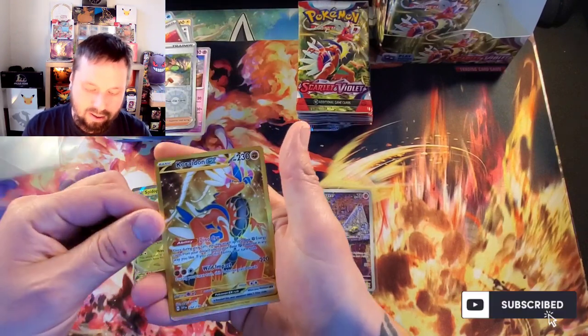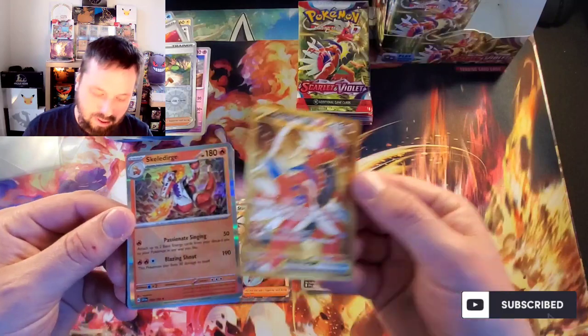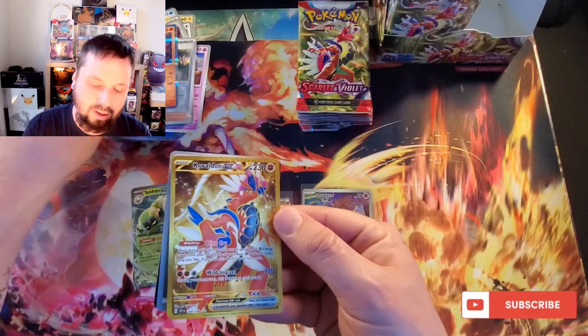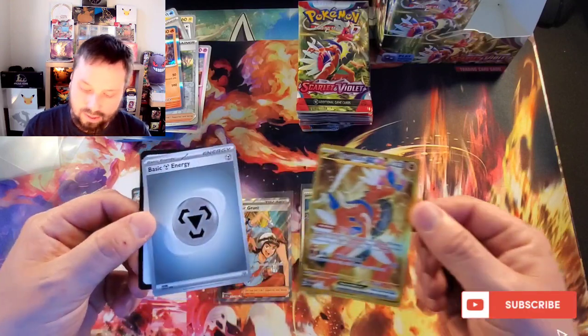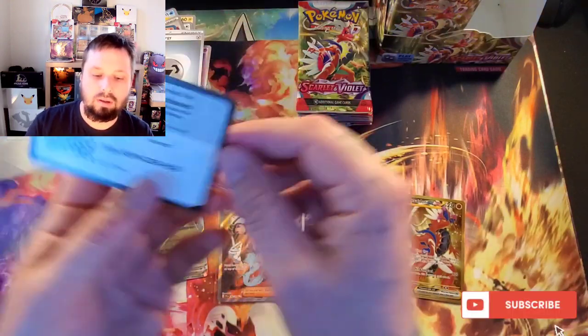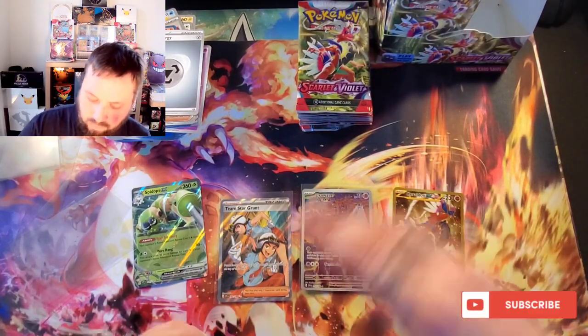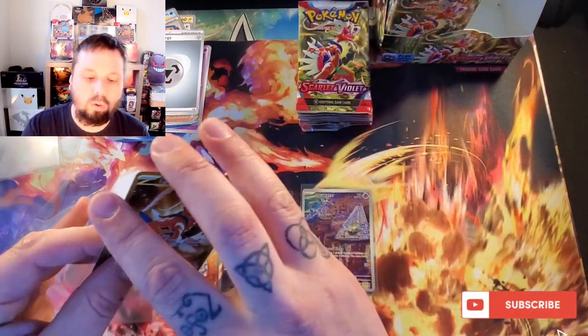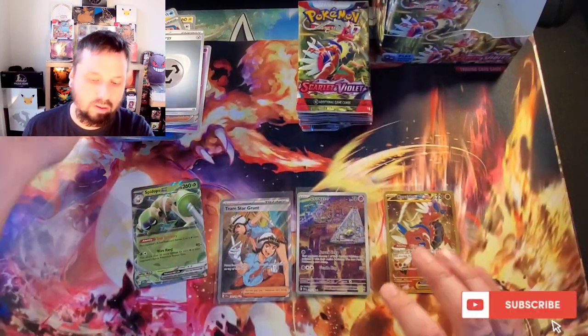Oh, I got my pre-order in — nice! That's the one I don't have. Sweet! And the Scuttle Ridge. I think I'm only down to — the only gold card I need is the Nest Ball. There's that for ya. Cool! One more gold — I'm pretty sure the Nest Ball is the last gold card I need.